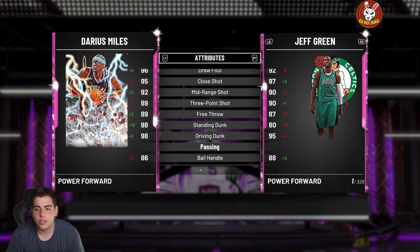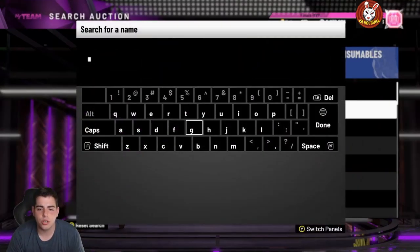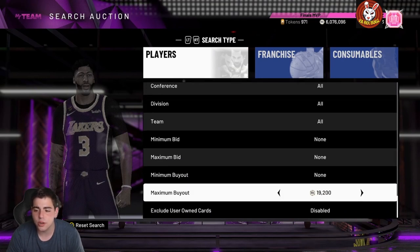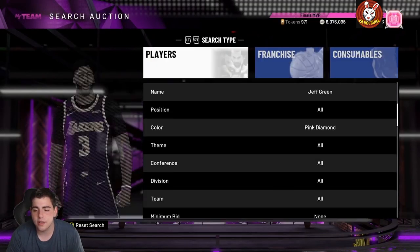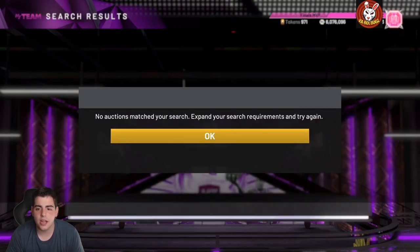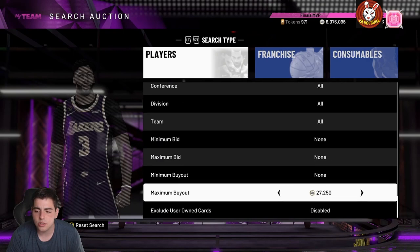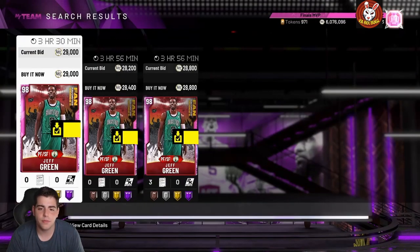Darius Miles is very good comparing him to Jeff Green. Speaking of Jeff Green, this card is really good too. Gerald Green is also a good investment at around 10k. Jeff Green is so cheap right now — I actually picked him up for around 70k last week. He has a good jump shot, great dunk animations, and great defense. At around 29k to 30k, that's a good scoop. He could go up to 35k to 40k, so if you have the MT, go pick some up.